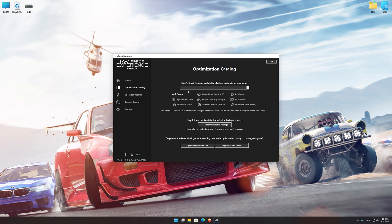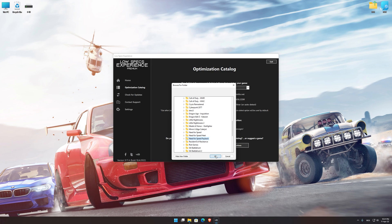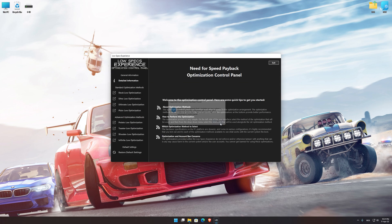From the top of the menu, select the applicable digital platform, and then select Need for Speed Payback from this drop-down menu. Once that is done, press load the optimization package. If the Low Specs Experience does not automatically verify the installation location, simply select the location where your game is installed. Press OK and the optimization control panel will load.